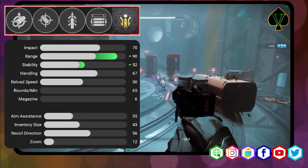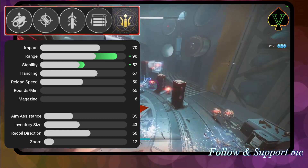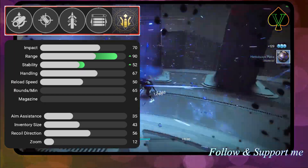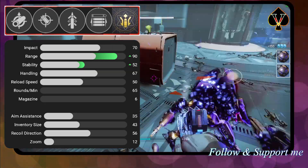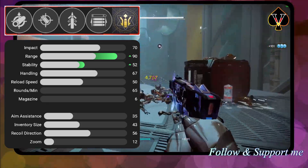For PvP this shotgun can definitely compete with top-tier options by using Smallbore, Accurized Rounds, Quickdraw, and Opening Shot with a range masterwork. Overall this perk combination will increase the base range to over 90. Opening Shot will increase the range of the first slug shot even more, and Quickdraw converts the Sojourner's Tale to a quick-swap weapon. Absolutely well-deserved PvP potential.